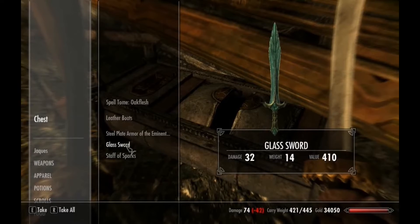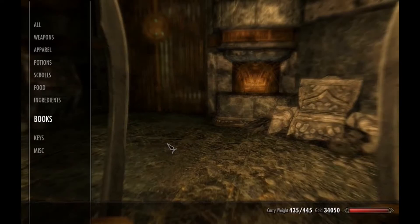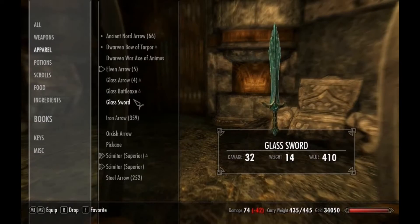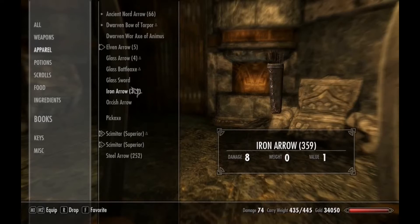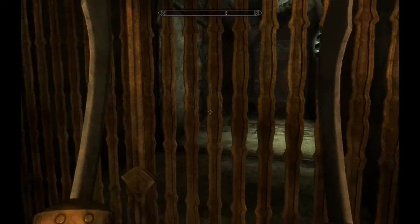Glass sword — oh, I could use one of those. Damage 32. What kind of damage do my swords do at the moment? Each of these does 37 — okay, it's not that great. Maybe I can improve it with some glass ingots or something.